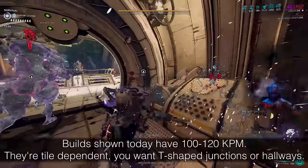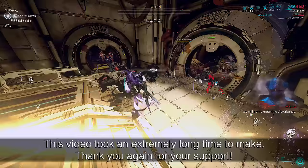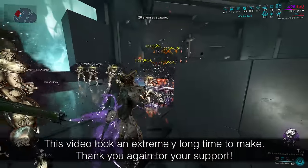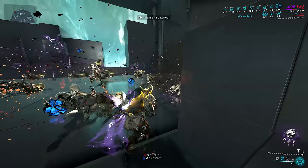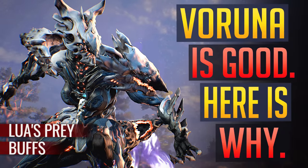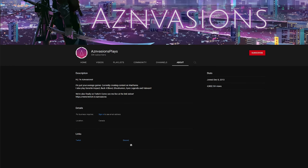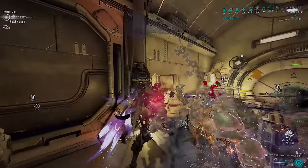Varuna is a very interesting frame. Namely, her kit is super bugged. Make no mistake, this is a bug, but at the same time I have absolutely no idea when this will be patched. In fact, the bug itself seems to have a bug introducing a completely new mechanic to the game. There's also going to be some fat math if you want to see the proofs of the strats, and this build concept ranges between 100 to 120 KPM.